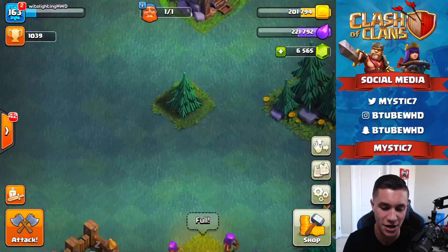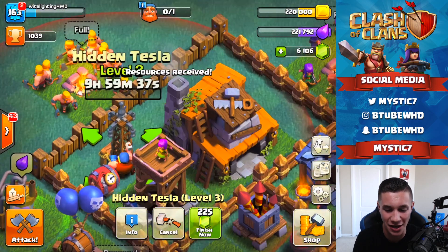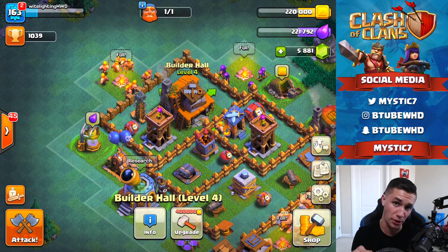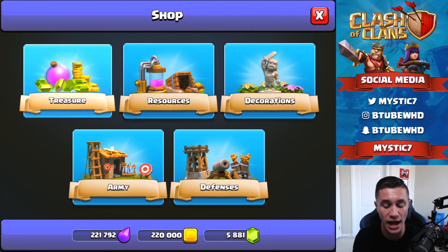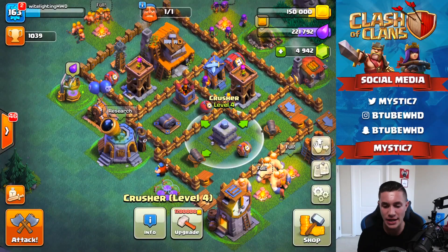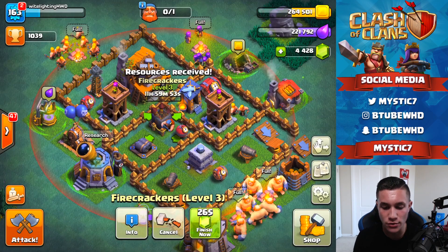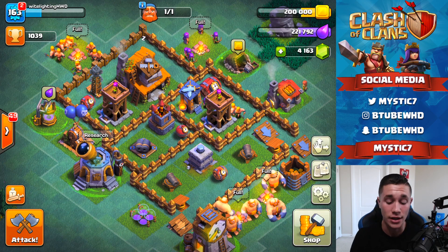We got level 4 Tesla — maxed out for Builders Hall level 4. What else can we upgrade? The crusher — definitely maxing out the crusher right here. Crusher level 3 going to level 4 — bam! Level 4 crusher. Crusher to level 5 requires Builders Hall level 5, so that's maxed out. Is our air defense maxed out? No. Firecrackers — let's get the firecrackers going up. Firecracker going to level 4 — bam! Level 4 firecracker. Cannot upgrade until Builders Hall level 5. Let's go out and do some more attacks.